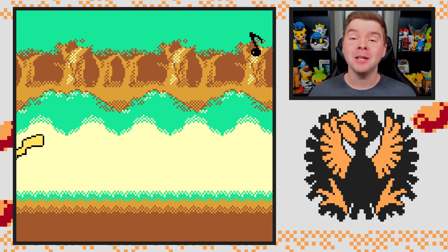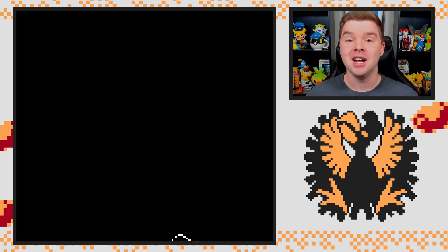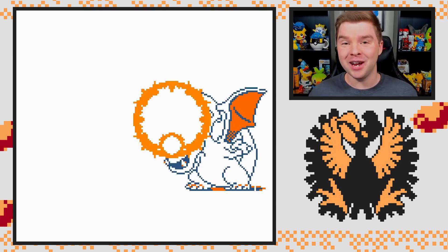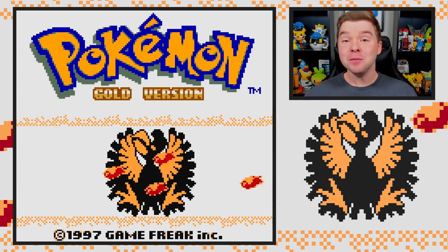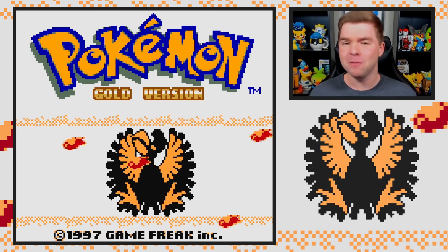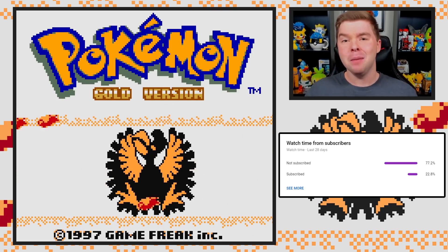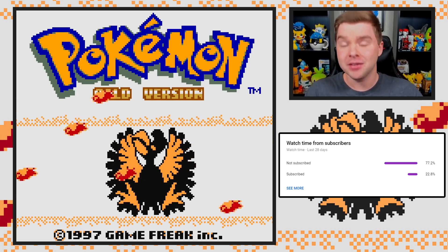This ROM hack is a complete reimagining of the 1997 demo of Pokemon Gold and Silver. It features not only a brand new story, but a bunch of the beta and unreleased Pokemon. All I'm going to do is use those Pokemon on a Nuzlocke run. I can't wait to see all these Pokemon in game form. Most people watching are unsubscribed, so if you want more of this content, make sure you subscribe — it helps the channel more than you can imagine. But let's go pick our starter.